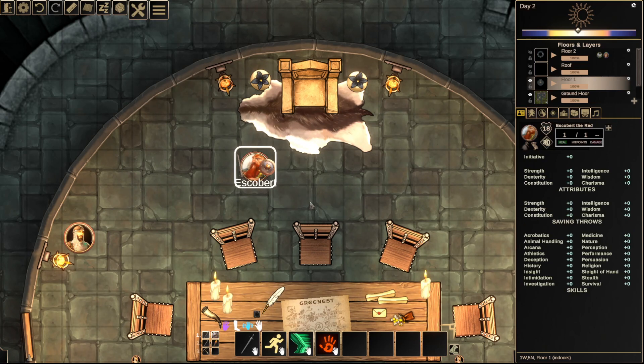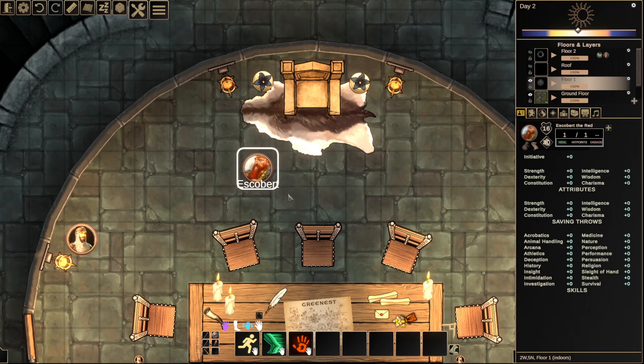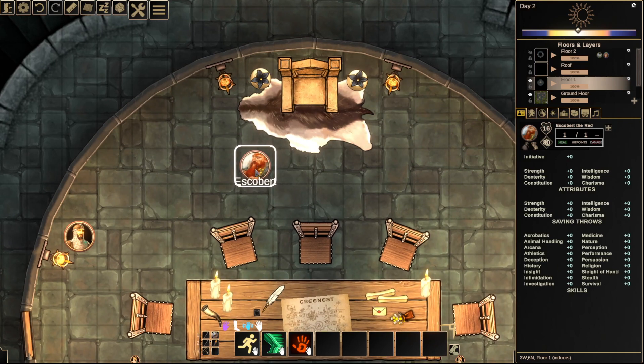We can press 0 at any time to go back to no loadout — that's like he's not carrying anything, which is probably what most of us do most of the time. Interestingly, once he takes out his shield he's got 16 armor class, but when he equips his shield it automatically increases his armor class to 18.